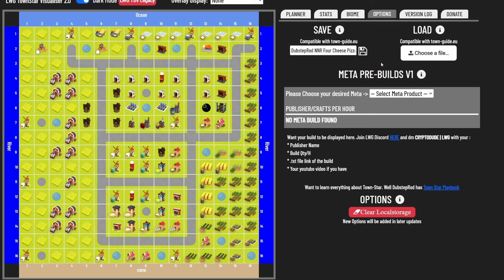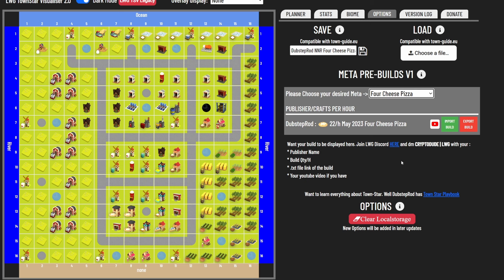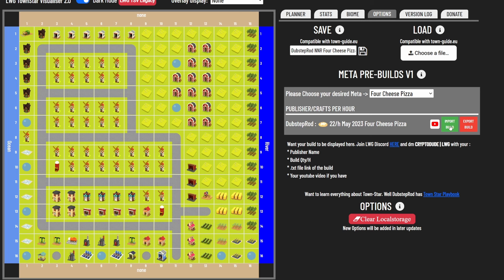There are two stages — the first shows what the biome looks like at the start, and the second is the finished design. You can find the file on my Discord server or on the LWG Townstar visualizer once crypto dude has added it. You'd go to the options tab, search for 'cheese pizza,' and you should see one saying 'Dubstep Raw 25 per hour for cheese pizza' — click import build and it will import it. There's also my older 22 per hour May 2023 build using one ocean and one river.